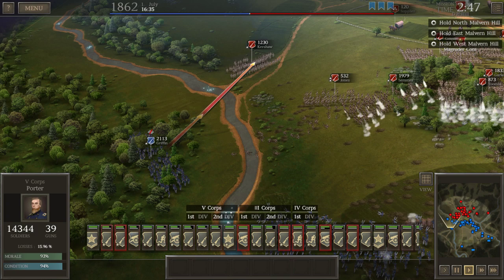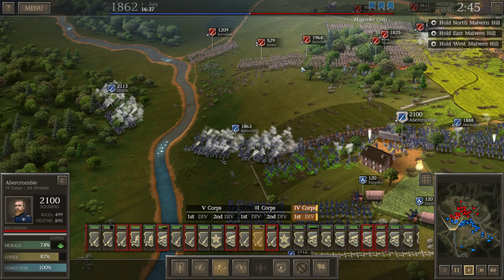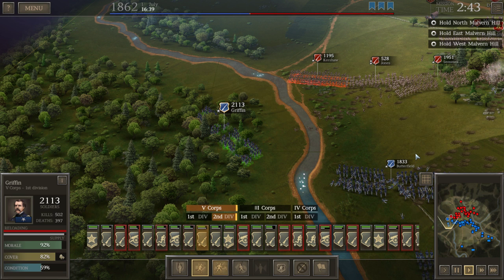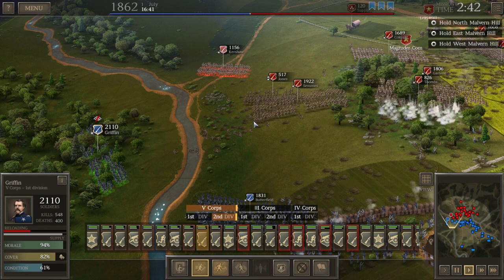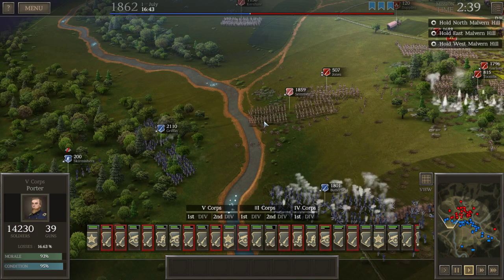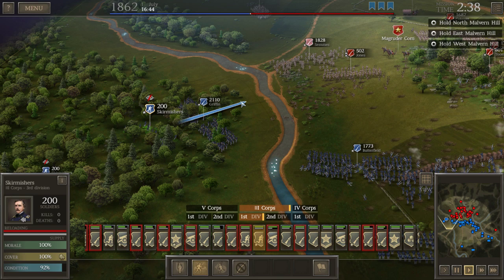Hold on now boys — stay put, Kershaw's coming back. That man doesn't give up easily. Fire at Sims now — he's already taken a lot of hits this round, so his morale might be somewhat low. Griffin volley! Look at that — one of the few times we've beaten Kershaw in the volley, killing a lot more of his men. We can focus on Sims or even Jones — it's completely up to us. Sims is already pretty weak — only 2,000 men, but if your men don't have the will to fight it doesn't matter if you have 20,000.